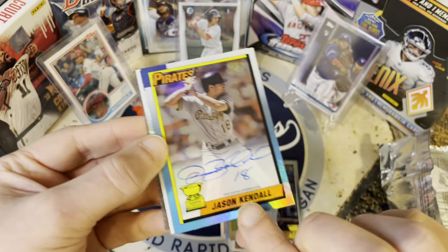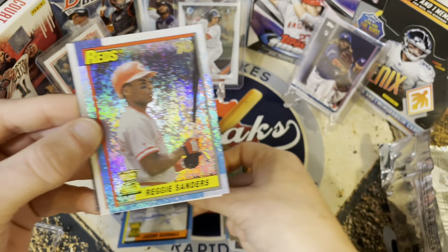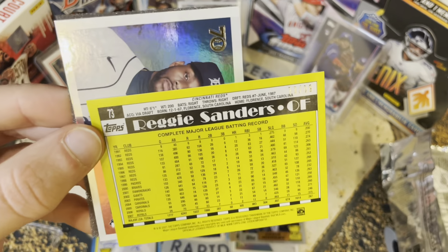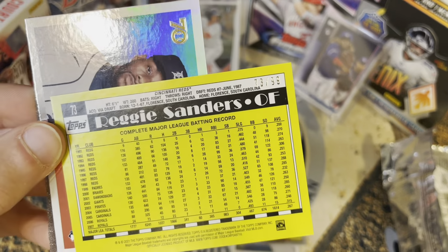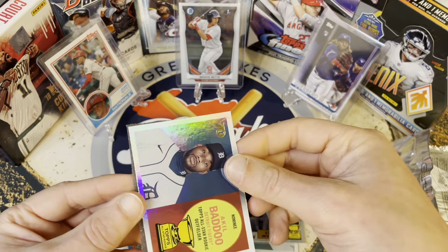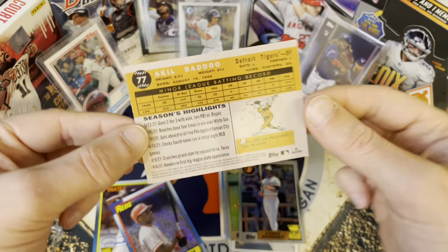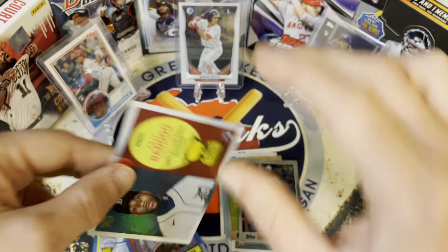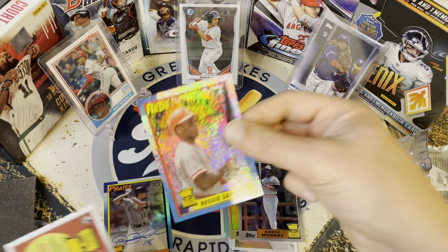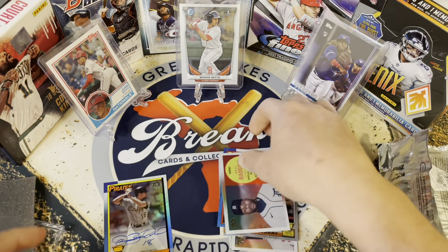We've got an Eddie Murray card, and then behind it — there's our auto! Jason Kendall, on-card, out of 18. We still have a couple more cards to go. We got our Reggie Sanders foil — number two, look at that, beautiful, out of 99. And then look — this is my Tiger right here baby: Akil Baddoo! Not numbered, but that is a really really nice rookie.